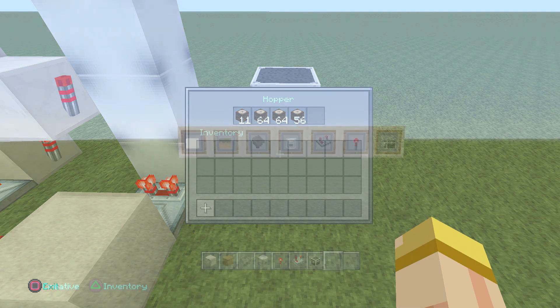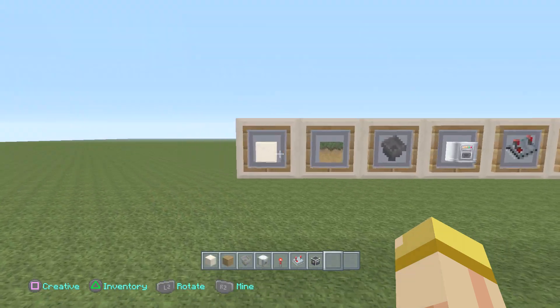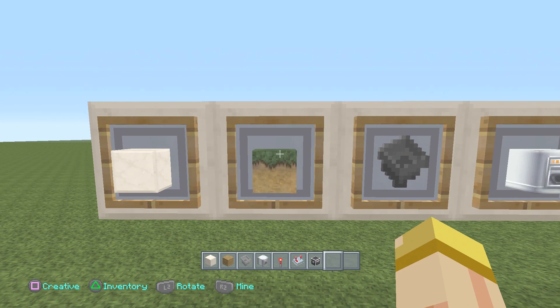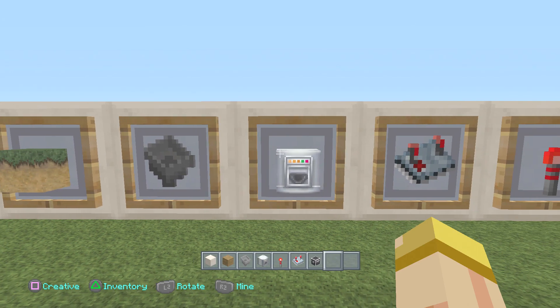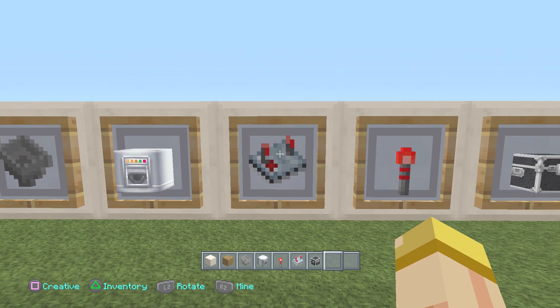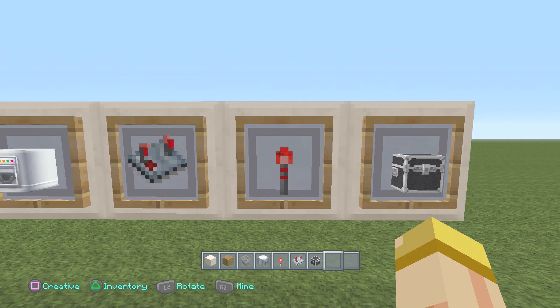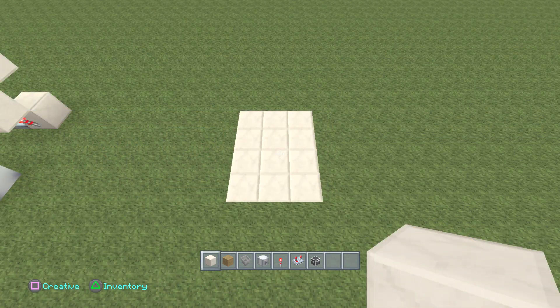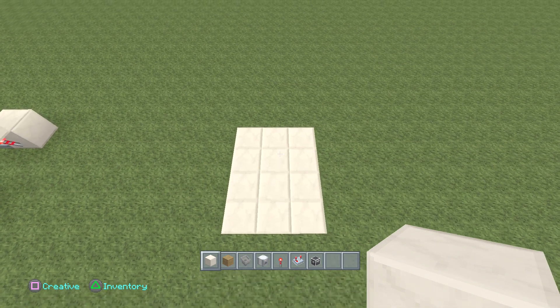These are going to be the basic materials you're going to need: a block of your choice, one dirt, a few hoppers, droppers, two comparators, a few stacks of torches depending on how big you want to make this, and of course an input.